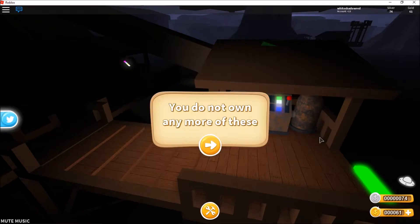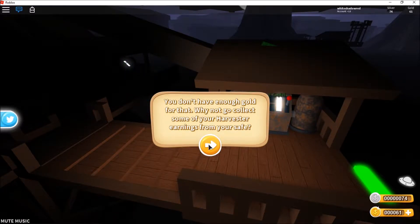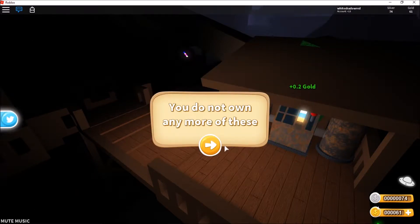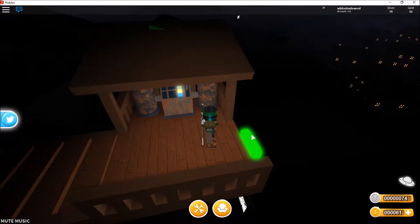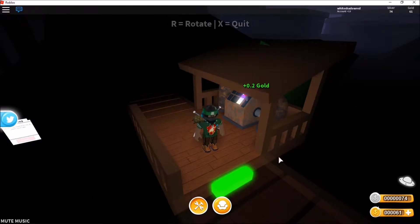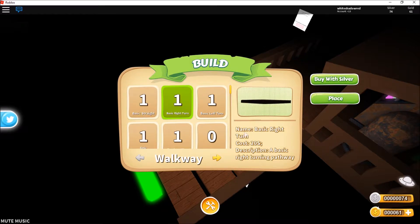What is this place? Transportation — buy with gold, but I don't have enough gold. I should go collect my earnings from the harvest. Airship place — I don't own any of these. Let's go to the very start: walkway, basic straight. Let's just place this — I think it's free.